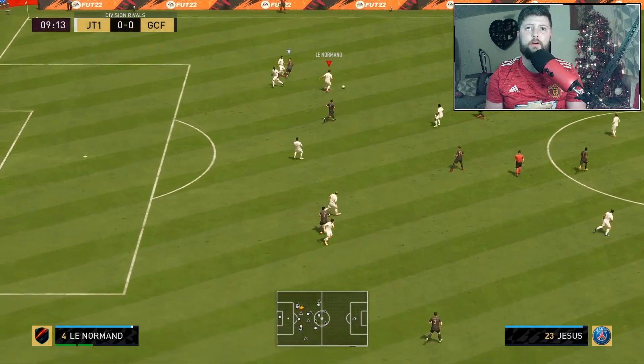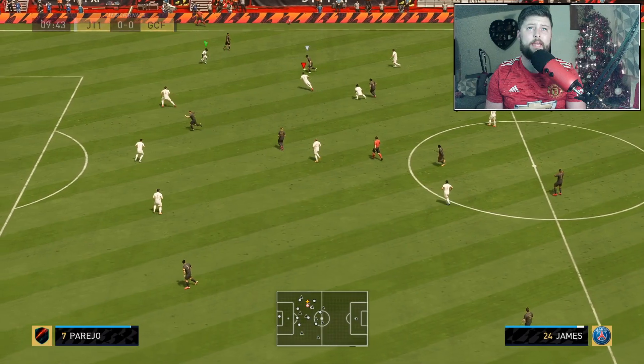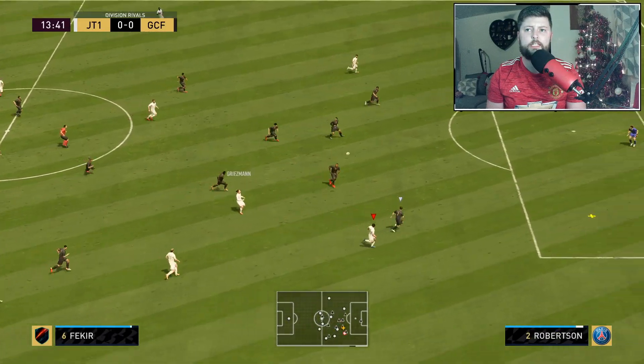De Jong showing his passing ability, and I think that is naturally going to be one of his really best features. I did notice in his gold version that he just really can pass a ball, and that is just genuine stats right there. De Jong again fitting a ball into Fekir.